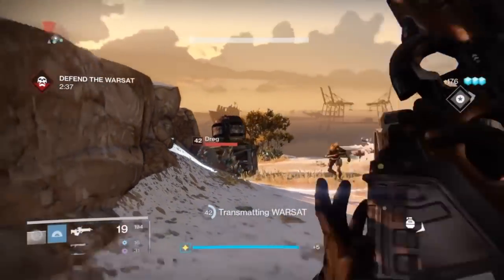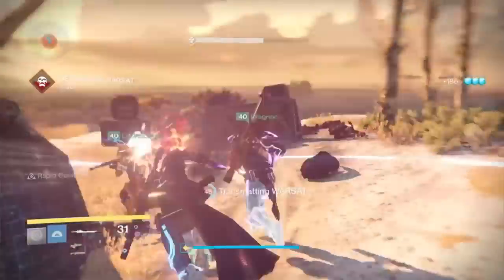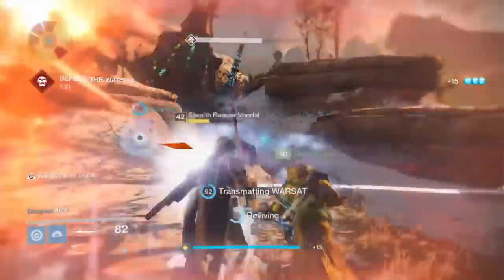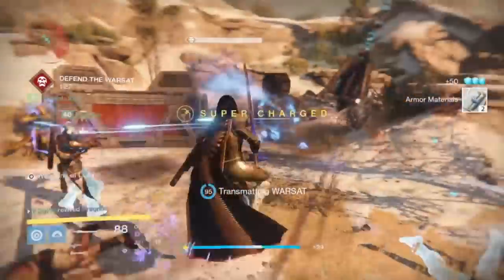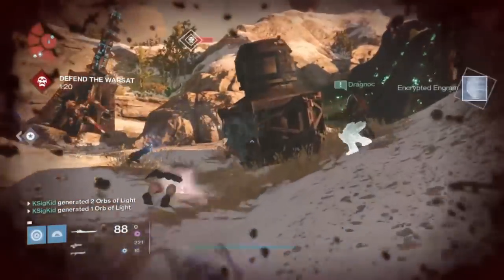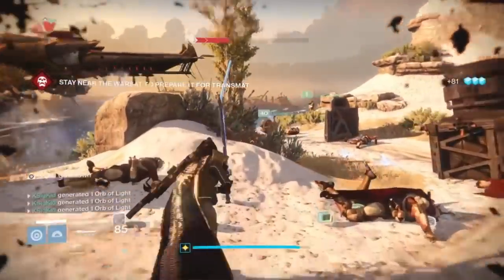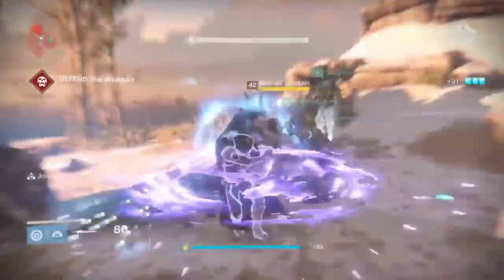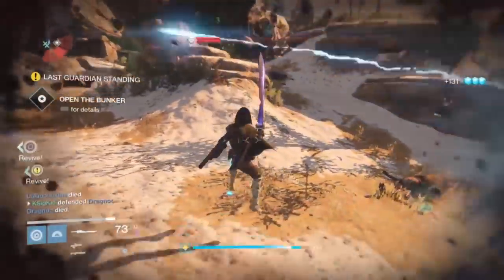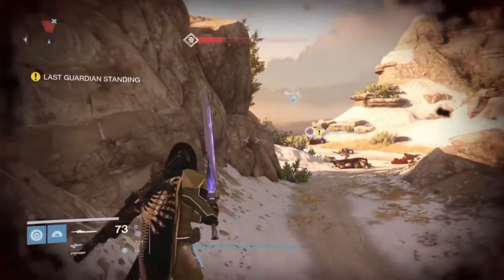Don't get freaked out by what you see from your matchmade teammates, because they might turn out to be competent players. Just make sure you yourself have stuff on that's going to help benefit your team. Don't be afraid to use your super, please don't be afraid to use your heavy. I found at the warsat spot that having a Dark Drinker — an exotic sword — was really nice because it helped to burst down enemies as they ran in. My Gjallarhorn simply wasn't cutting it at this stage; the sword worked out far, far better. Don't be fooled — it might be 280 light, but this is going to test you.